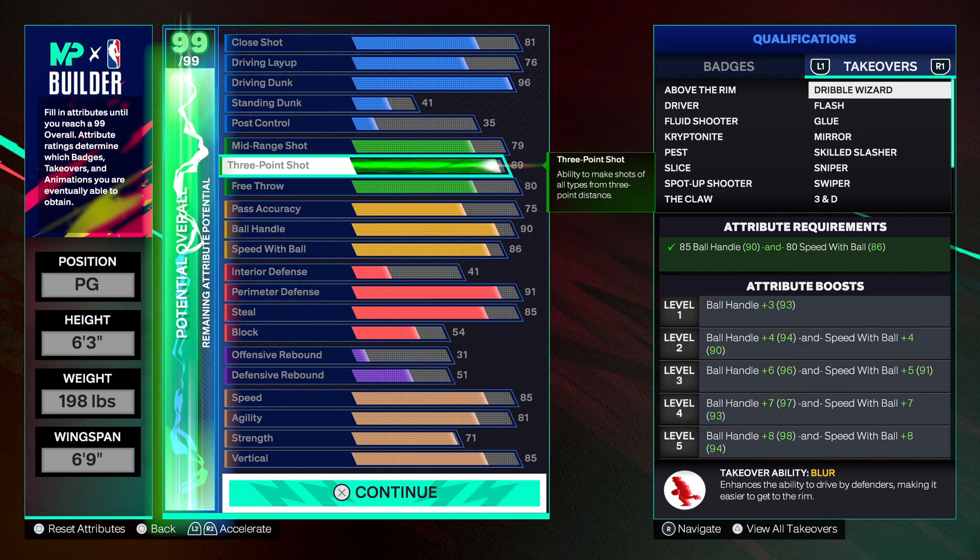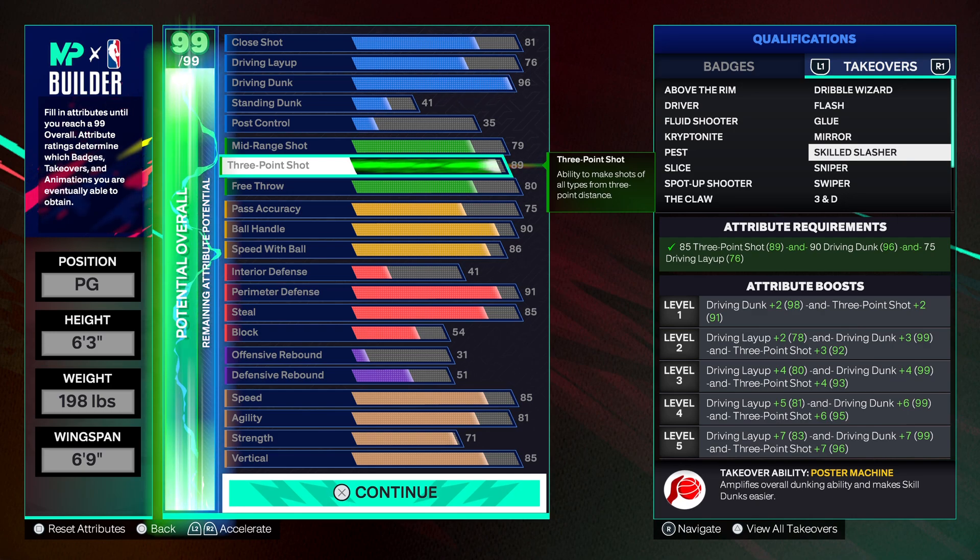The best takeover for this build is definitely the skill slasher — you get a boost to your layup, driving dunk, and three ball. I gotta give 2K credit for the takeovers this year. I think the game is good overall; it's got a couple problems here and there, they made the shooting a little different, and the dribbling's different too. But all together, I'd say this game is definitely better than 2K24 with all the extra stuff they added.